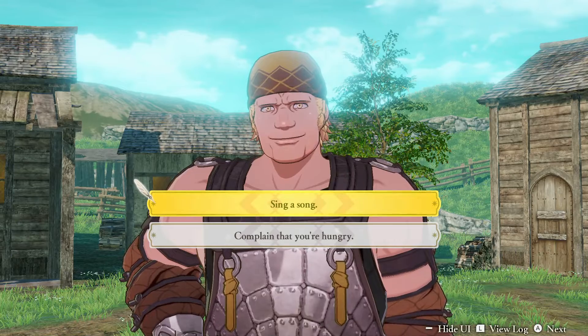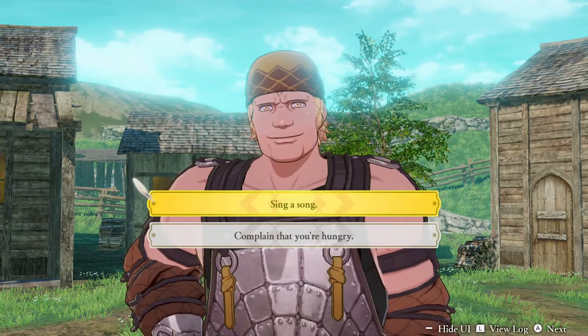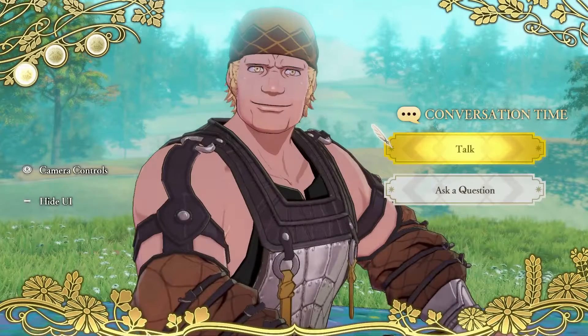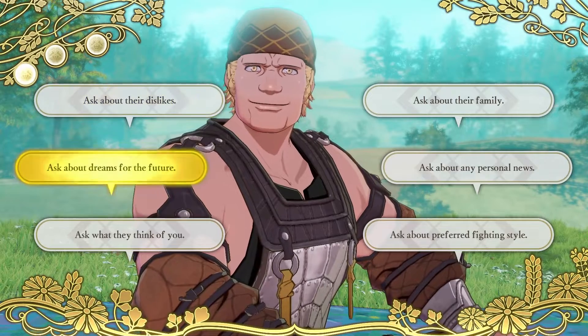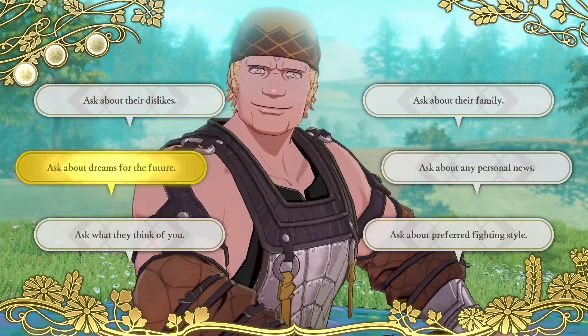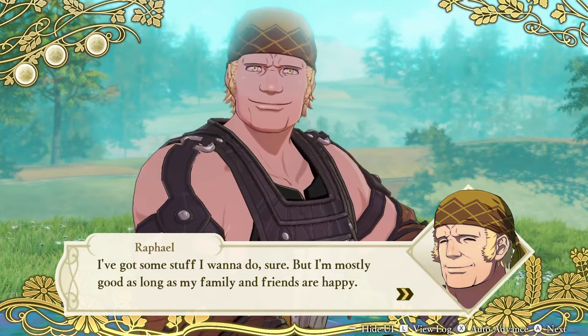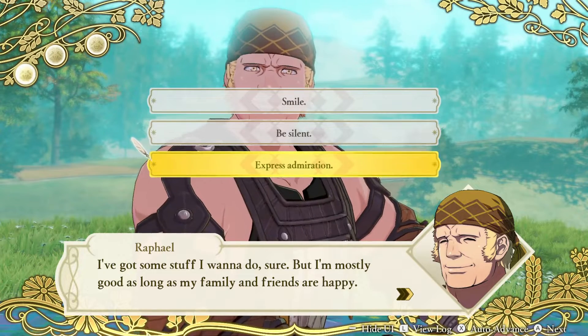We get the option to sing a song or make a complaint. We decide to sing a song — Raphael says there's nothing else to do out here and starts up. He doesn't want us singing along though. Moving to questions, we ask about his dream for the future. He says he's got some things he wants to do, but mostly he's good as long as his family and friends are happy. We express admiration.